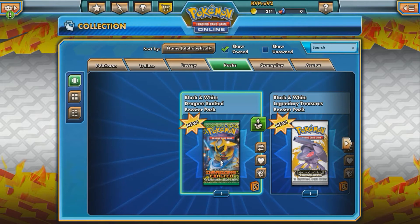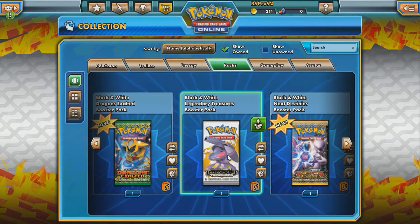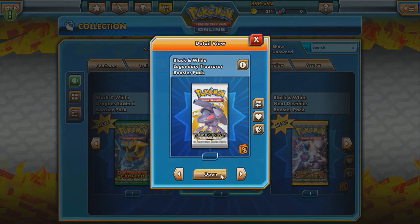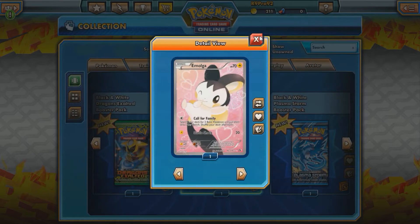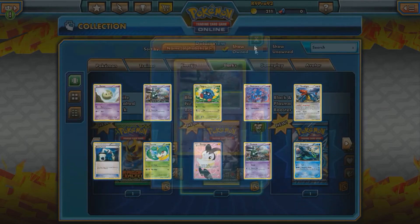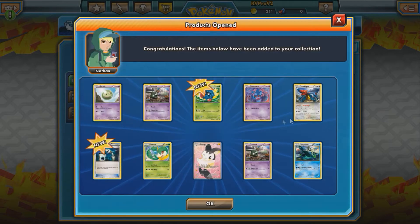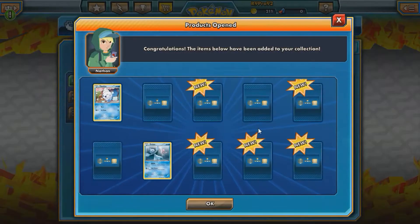I'm most excited about this Dragon's Exalted one, so let's move to this one and open it. We got a full-art Emolga — that's pretty cool, the Call for Family one — Trubbish and an Empoleon. Not too bad.